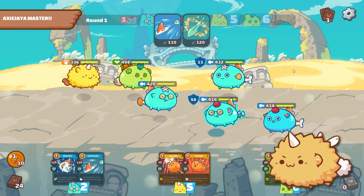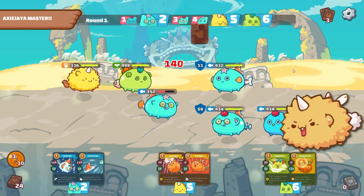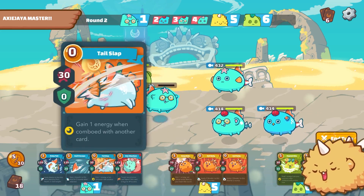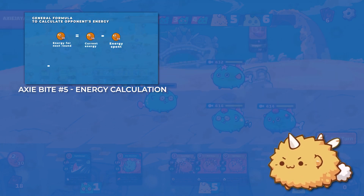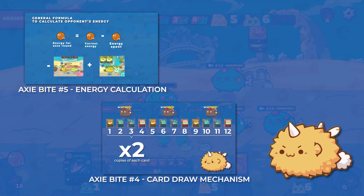Between counting energy, counting cards, and knowing what cards your opponents can draw, the game doesn't seem that random anymore, does it? Now it's all skill and no luck, because luck is for charms. If you need a refresher on how to count energy, check out this episode we made a while ago. And if you forgot about the card draw mechanism, we've got you covered too.